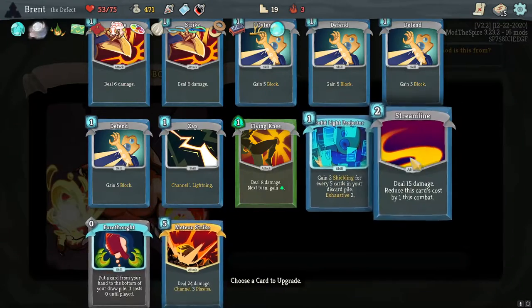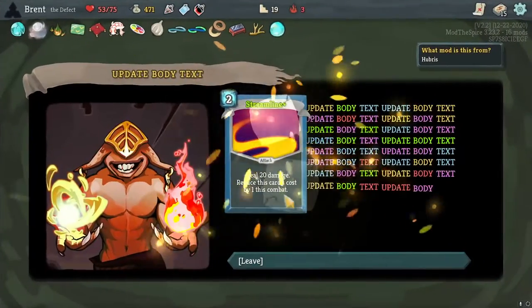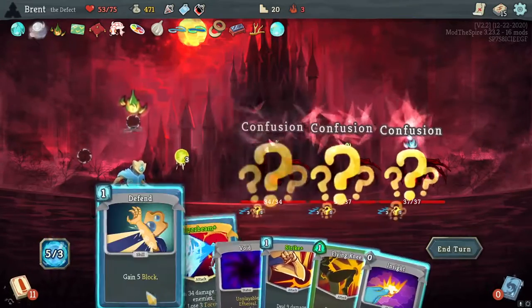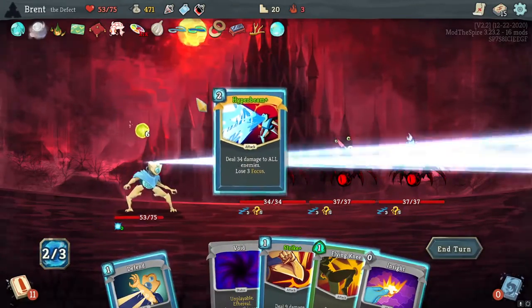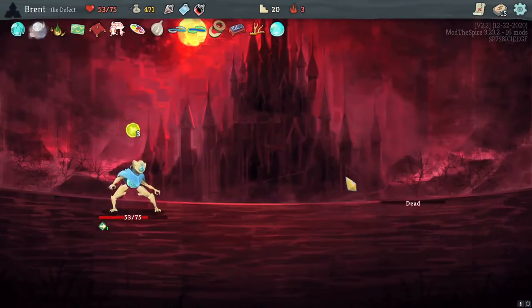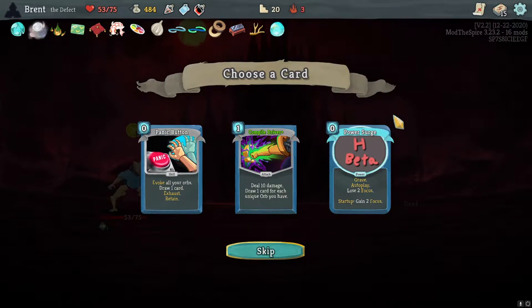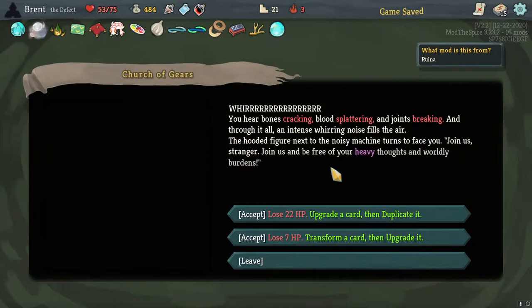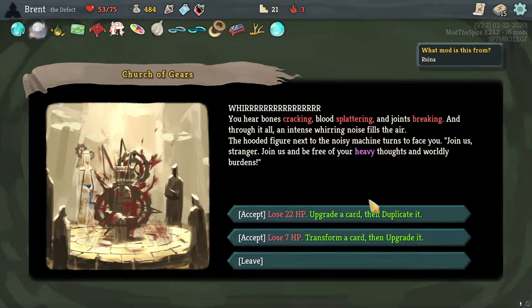You do 30 — let's get the Streamline upgraded here. I think we're playing it more consistently, so it's pretty good. And this is where I want the stupid Hyper Beam — you're all dead. Thank you very much for trying. Not again — lose two Focus. Start up, gain two Focus. Brave autoplay. Upgrade a card then duplicate it. Transform a card then upgrade it. Lose 22.